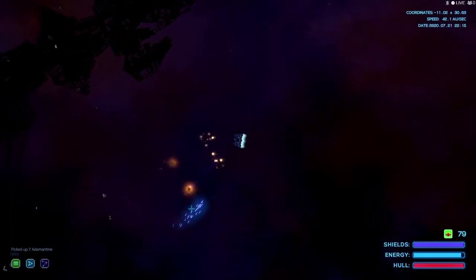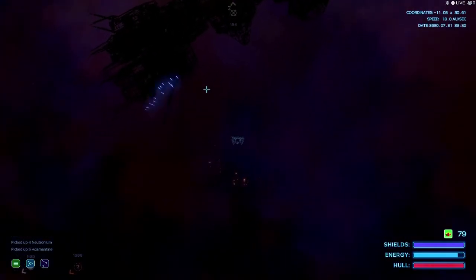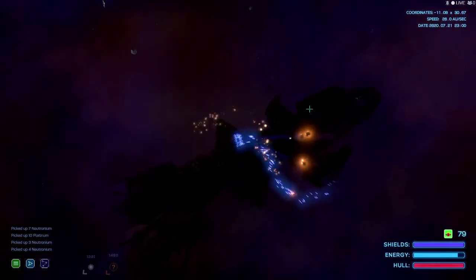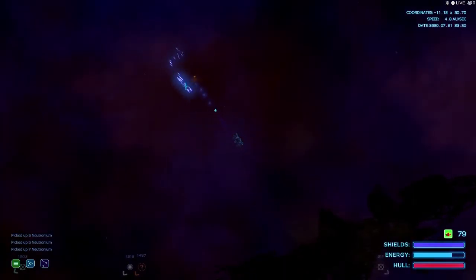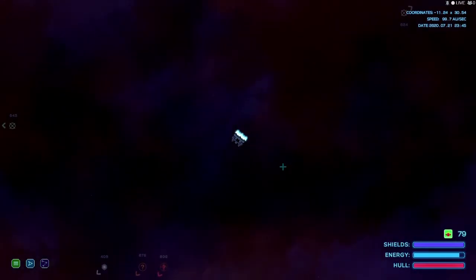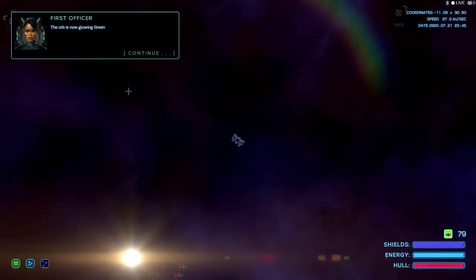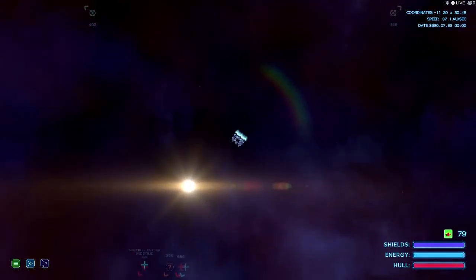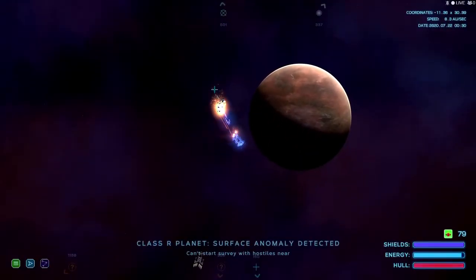We got another space chunky thing. Let's go ahead and pick up all this stuff. Can we examine this? Doesn't look like we can. We did scrap all its parts, so let's head over here. Who are these? The orb is now glowing green again. Sentinels. Okay, so the orb doesn't have anything to do with them.